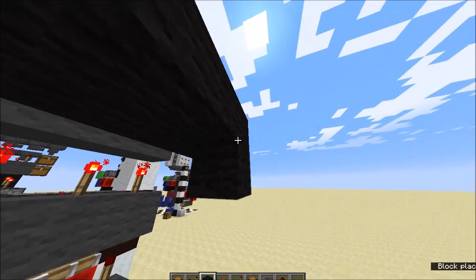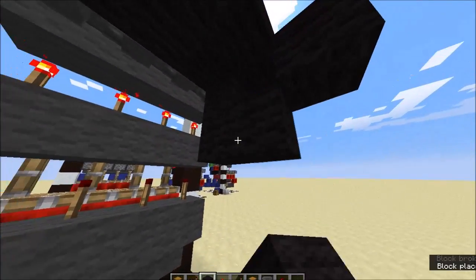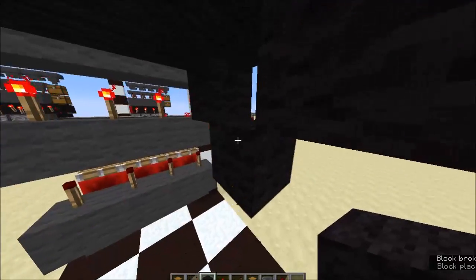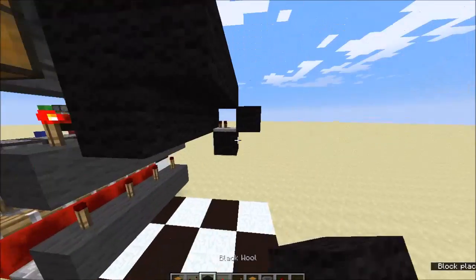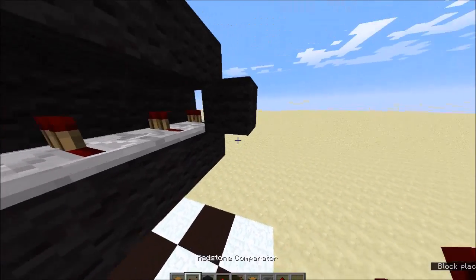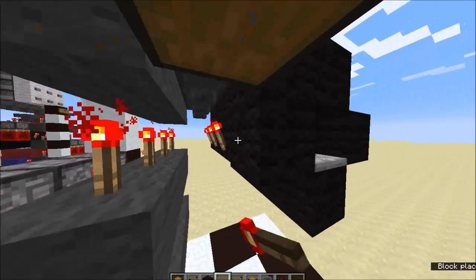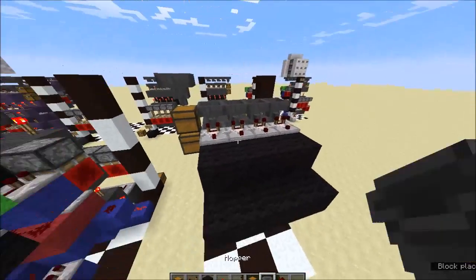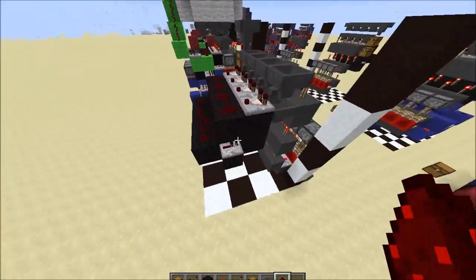Come down below — you want to put three blocks like that, repeaters on these ones, and continue this the whole way along. Three more repeaters there, three more blocks. Back here you want torches, and then dust on all of this up here. Pretty standard item sorting design.